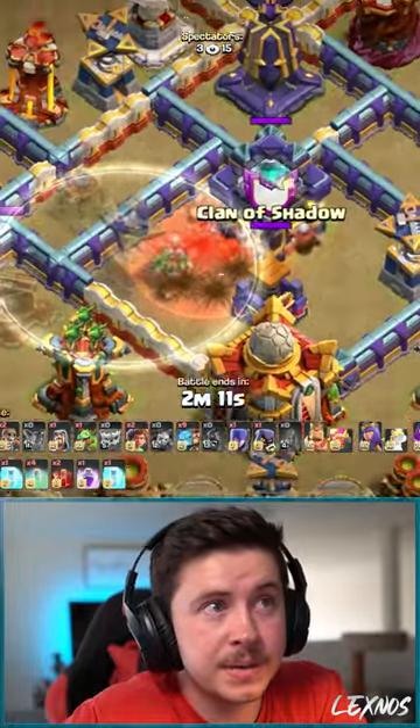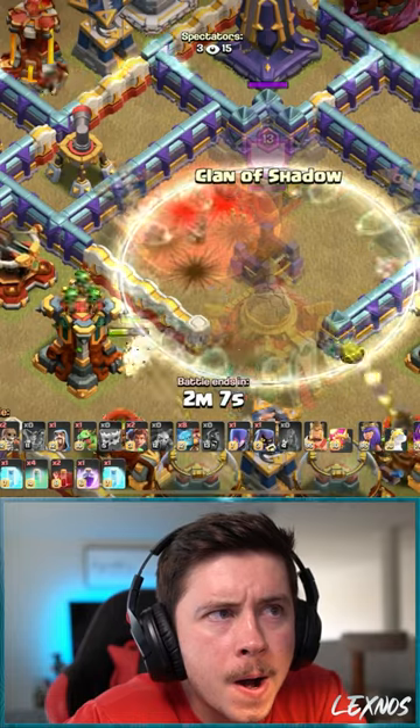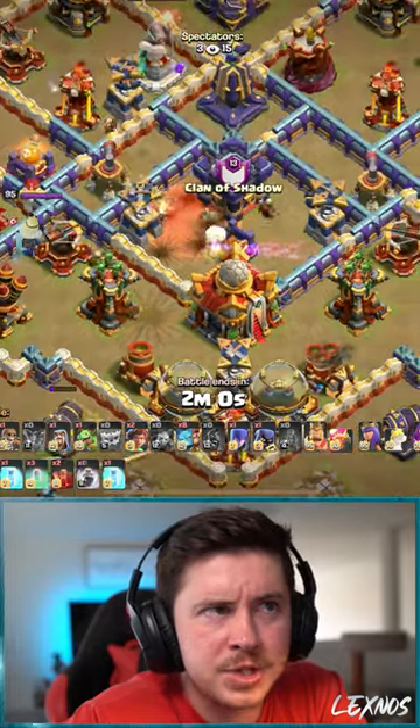And then a delayed Skelly Donut. That Invis Tower is gonna... triggers the Invis Tower with two spell space.